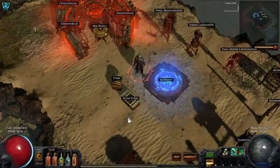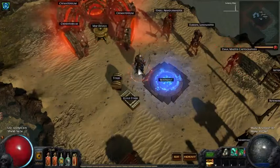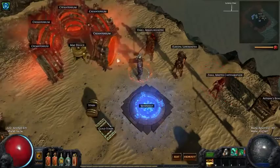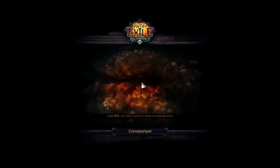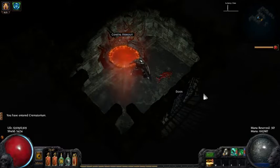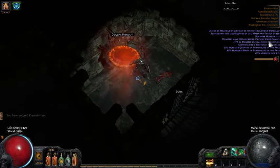Hello everyone. I'm Kung and I'm wanting to show off an update with my Max Block Blade Vortex character. I have a crematorium rolled up that I had started and actually just jumped in, but then I realized I should record a video of this. So I'm going to point out the map mods first: 40% reduced regen, monster life, monster crit chance and multi, LMP, 3 additional projectiles — and those were the mods on the map.